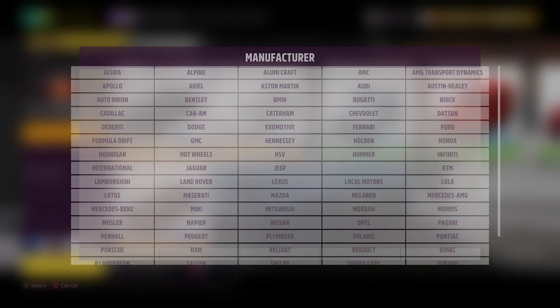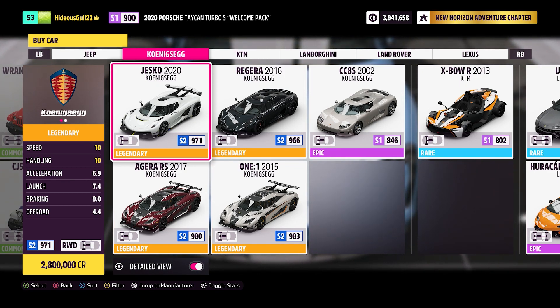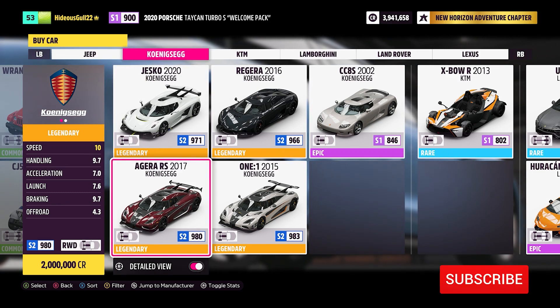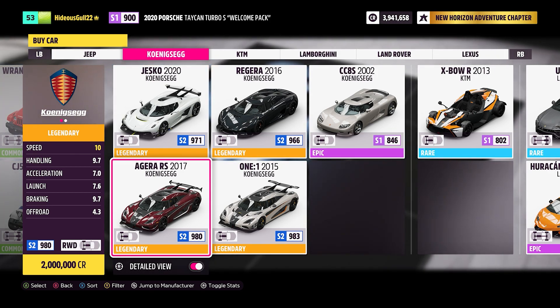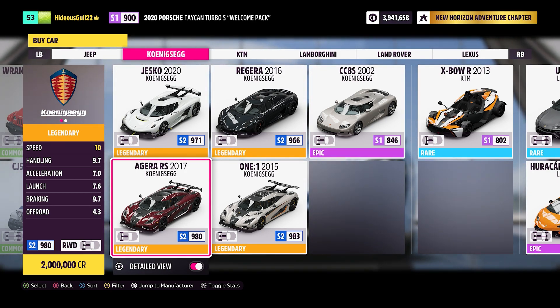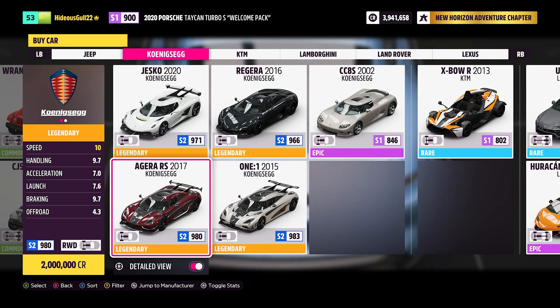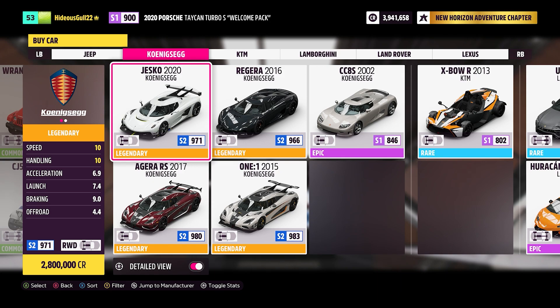You want to go to the COINSEG — I have no idea how that's pronounced — and here you have Series 2, very fast cars. Speed 10 on both the RS and the Jesco. The difference being the handling of the Jesco is higher and you can upgrade the Jesco a little bit more, but the RS is cheaper and the RS will get you what you need. It's easily going to get 270. The problem is it's going to be 2 million credits unless you have a free car voucher, in which case you might as well get the Jesco because it's slightly better. But if not, you're going to have to save up that 2 million to get the RS.